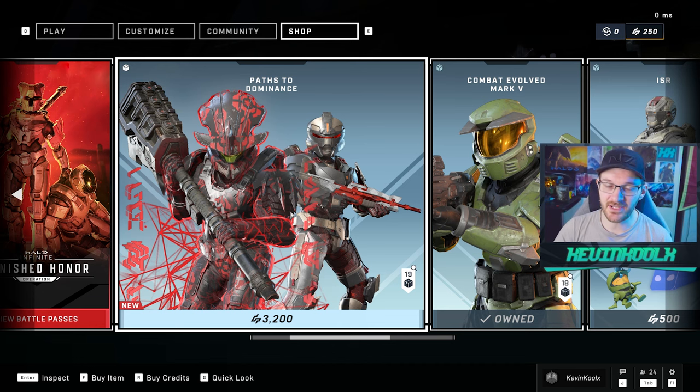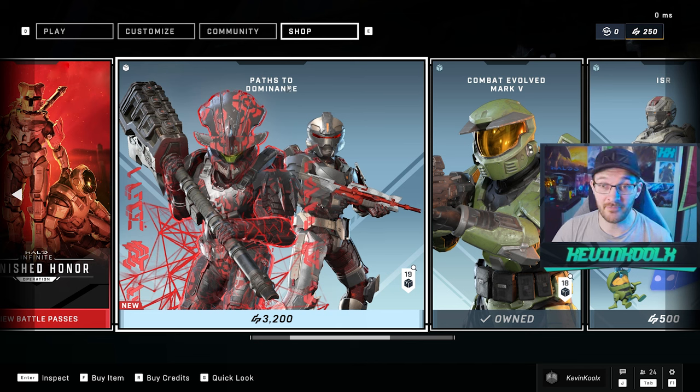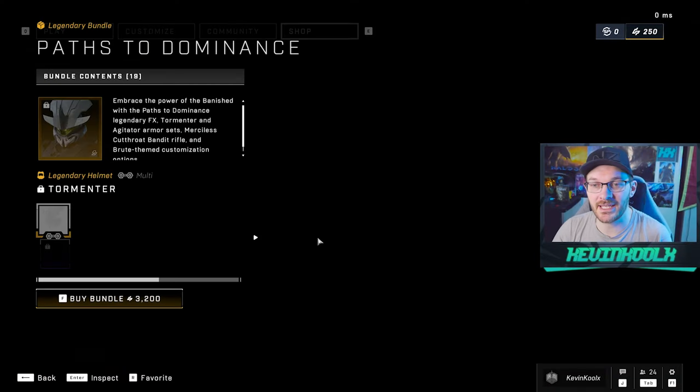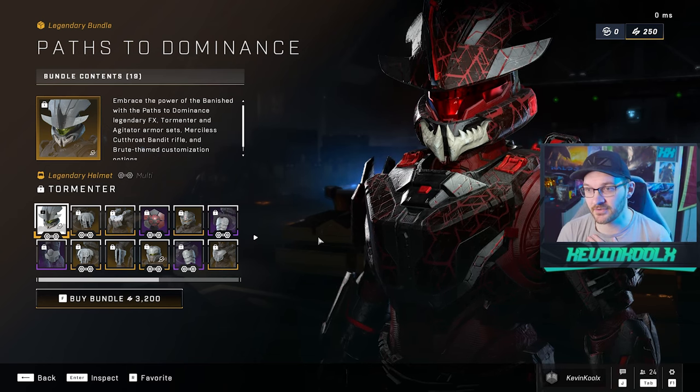Since most of this Exchange content is tied to old events and promotions, there will likely be a lot of reused items — so maybe with the Spartan Surplus operation coming in July, we could see the Xanadu Faloo or the Anniversary Platinum coating come back. Over time after one or two refreshes, you might be able to unlock what you want. On the shop update: there's a lot of reused assets this time around. The main bundle is the Path of Dominance at 3,200 credits, which roughly equates to $32 USD — a little steep.